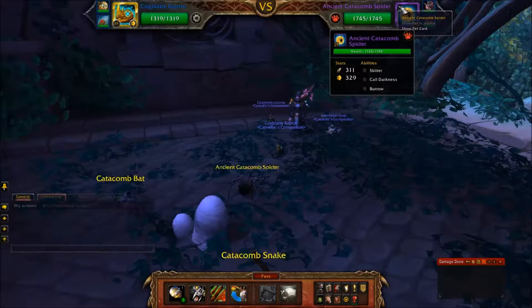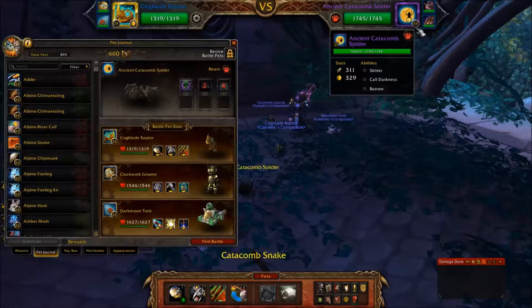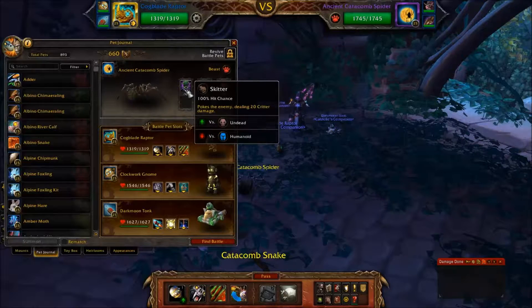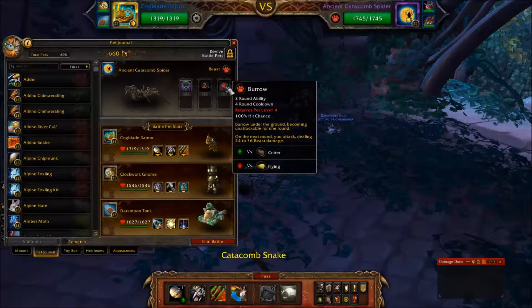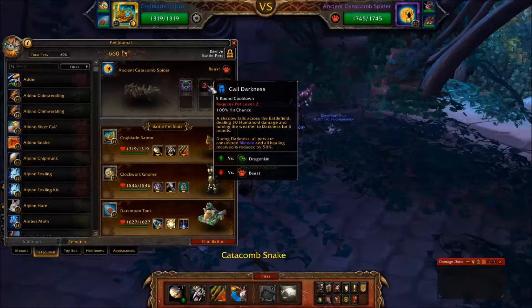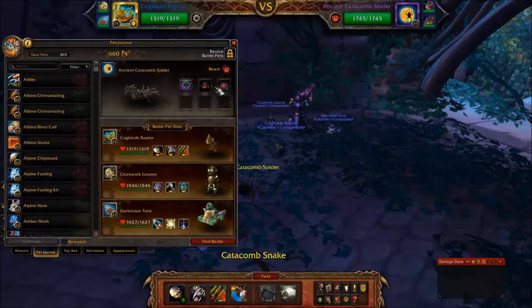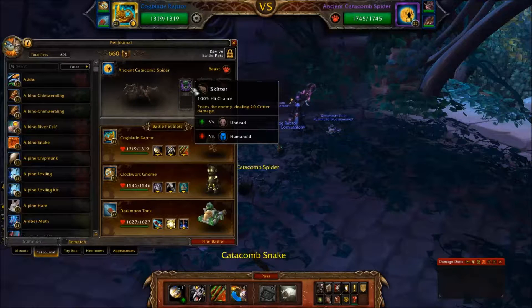Let's check out their attacks. Strange thing — when I right-click the first time, I can't show in Pet Journal, but the second time I can. Okay: Skidder, normal attack; Call of Darkness; and Burrow. I think he's going to start with Call of Darkness to blind — all pets are blinded, 50% reduced healing. And Burrow goes underground for one attack and comes up the next turn for damage. He's going to use Skidder most of the time.